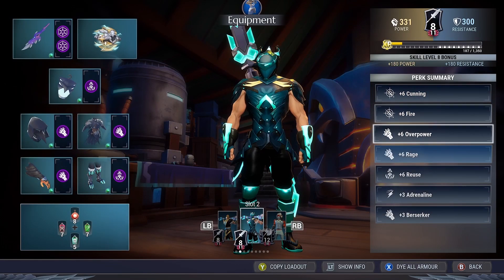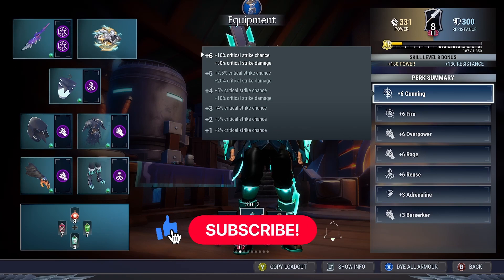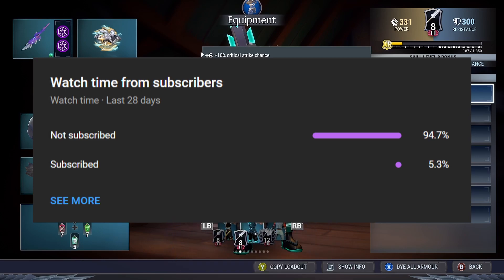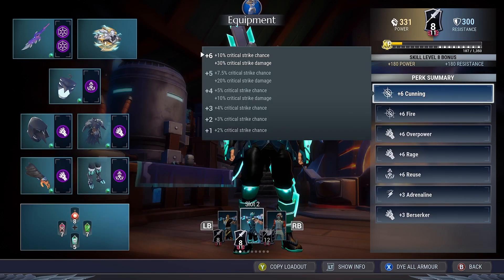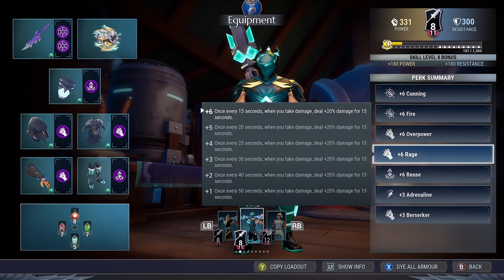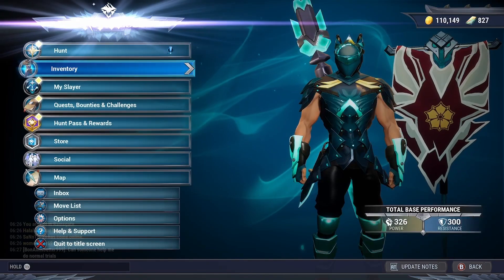That was the full build, and here are the cells. Before we get into what the cells do, make sure to subscribe to the channel and like the video. We are currently on the road to hitting 2.5k subs by the end of the year, so let's try to hit that. A large portion of the viewers are not subscribed to the channel, so if you do, I'd really appreciate that. Now for cells, we've got plus 6 cunning, plus 6 fire, plus 6 overpower, plus 6 rage, plus 6 reuse, plus 3 adrenaline, and plus 3 buzzer curl.